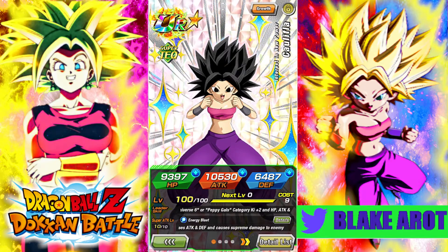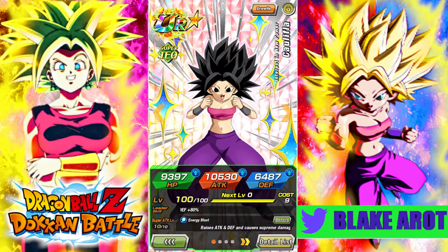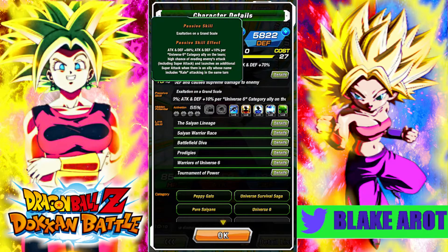I'm not going to break them down in depth. The Tech one is really good at dodging, and she does stack attack and defense, but that's pretty much secondary for her. Whereas the Int one's main thing is raising attack and defense — she does an additional super attack if there's a Kale on the same rotation, and it's a guaranteed additional super attack.